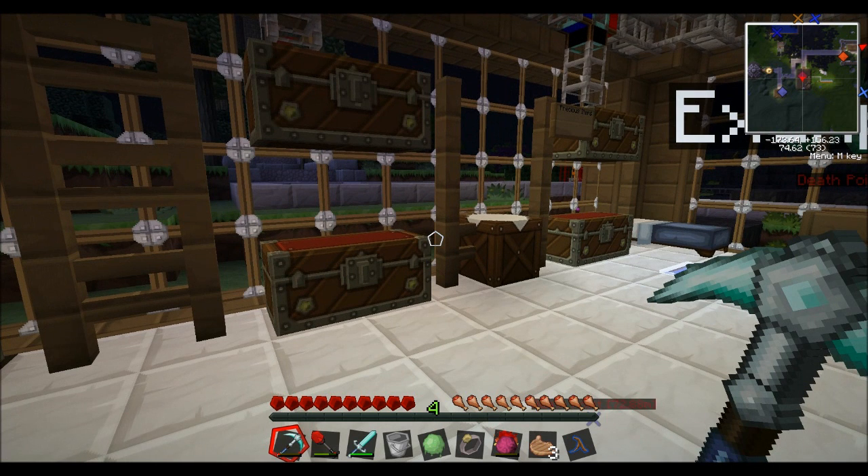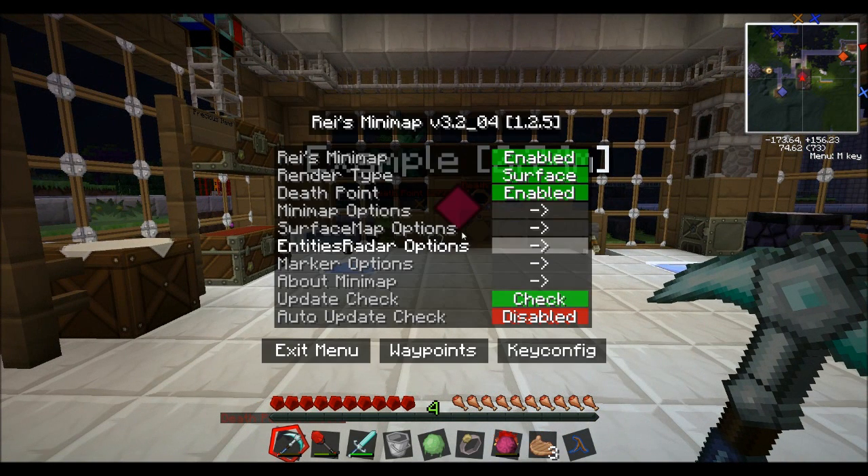Now go ahead and click the M button on your keyboard and it brings up the Raze Minimap menu. Raze Minimap — obviously top right corner — you can enable it or disable it if you want. I keep it enabled because it's quite nice to have it up there. Render type: you can make it just the biome, there's caves, underground — obviously you can see the networking of things as you go down there — or surface. I prefer it on surface. Death point: enabled or disabled — I prefer to have it disabled, I only had it enabled just for the purpose of this video.